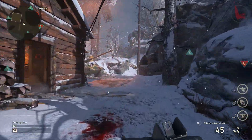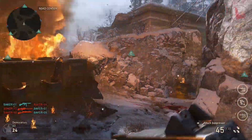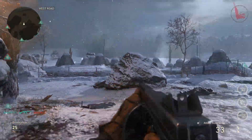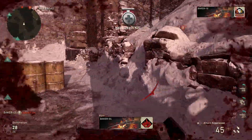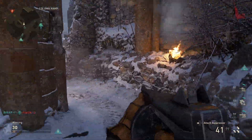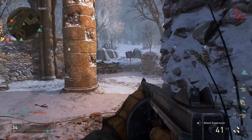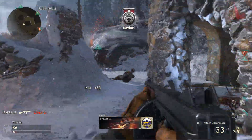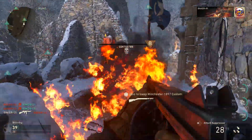I noticed while playing that grenades under the Airborne Division weren't going very far, so you'll have better luck with the grenade throwing under Tanker Three. The Basic Training is called Loaded: extra magazines and reload weapons faster — great for an LMG. Armored One loaded out with the Lewis LMG with Weapon Grip and Full Metal Jacket, the M1 Bazooka as a rocket launcher, and two sticky bomb grenades.